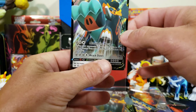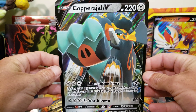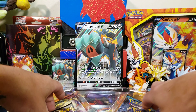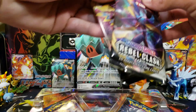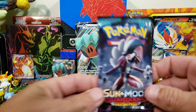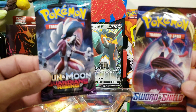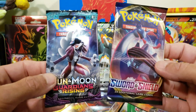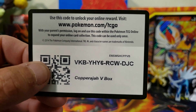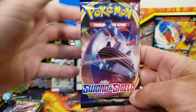We also have the big jumbo size Copperajah V, we'll stick that in the back. We get two Rebel Clash packs, a Sword and Shield base set, and a Guardians Rising. Some boxes have those two swapped out for a Burning Shadows and a Cosmic Eclipse, but we got the base and Guardians Rising. Here is the online code card. Let's get into these packs, starting with Sword and Shield.